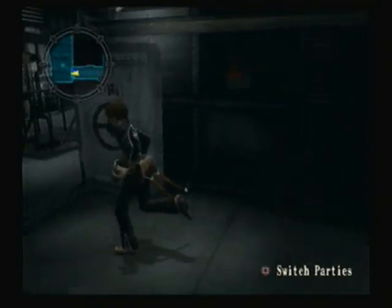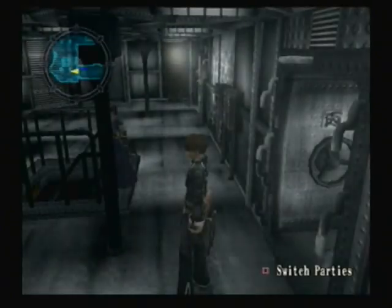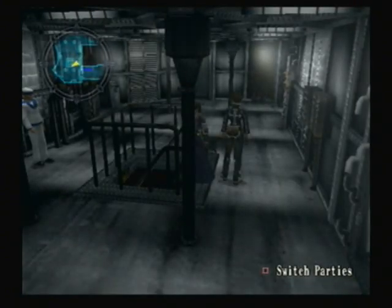All right, let's get going. I unlocked door C, so now I can head down to where Karando is, and now Karando is in the way. So I have to move him.